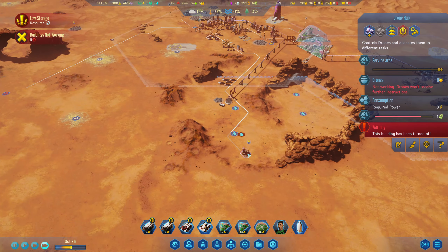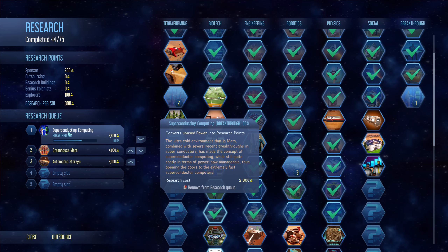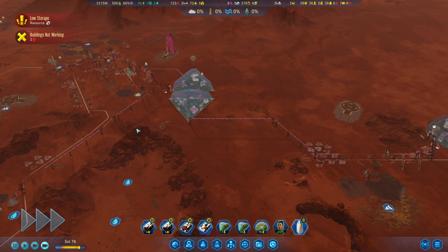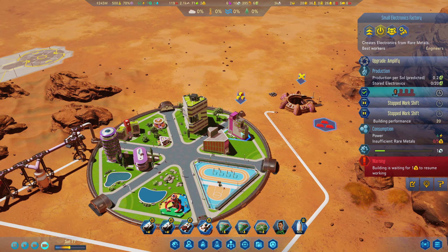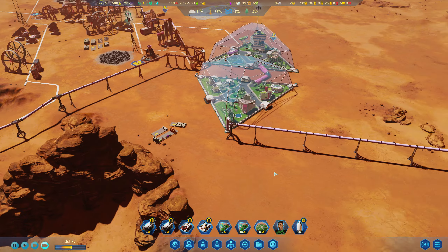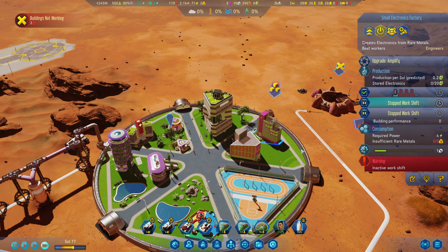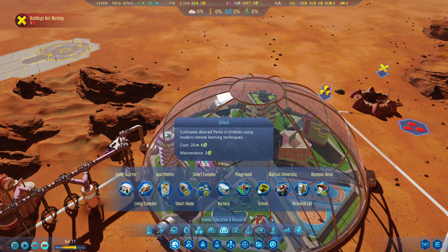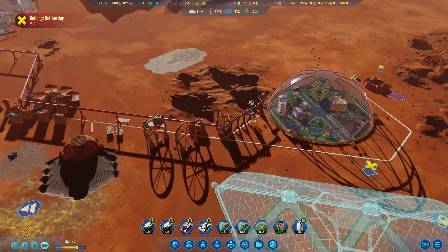We can pipe in more water — this can be the main water hub. We're getting this research points one, nearly done now. We could outsource — I think we outsourced 200. Let's outsource an extra 200 per cycle, so we're getting 500 per soul — that's awesome. I just realised this uses rare metals. We're going to have to tick rare metals on these hubs. I've got rare metals — we'll get them transferring over. Machine parts are absolutely fine. The dome with rare metals in is popping now — this is what we wanted all along.